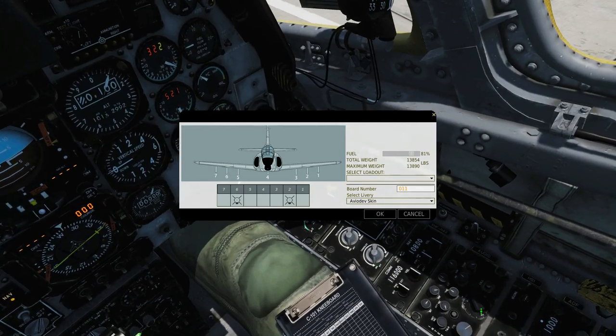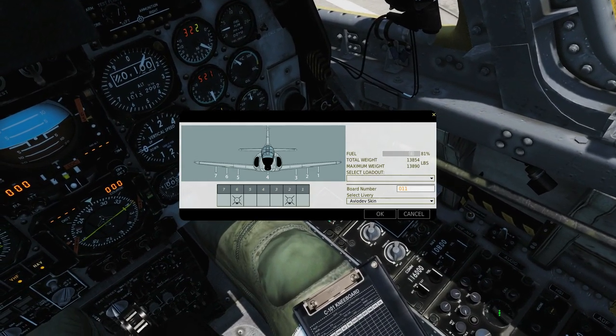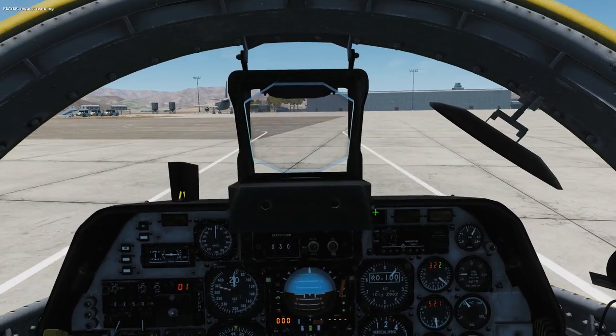Before we arm up, remember to set our comms knob here to INT intercom so we can talk to the ground crew. Request rearming.